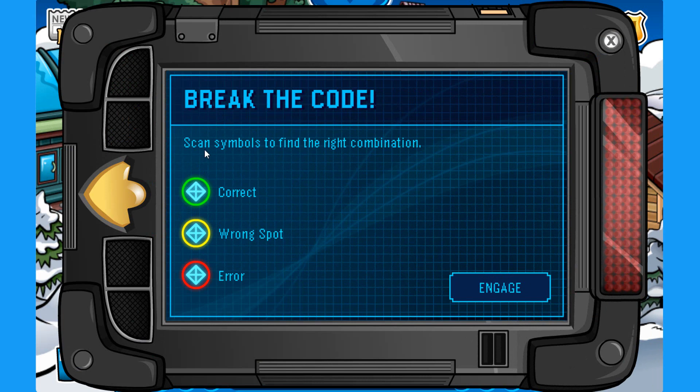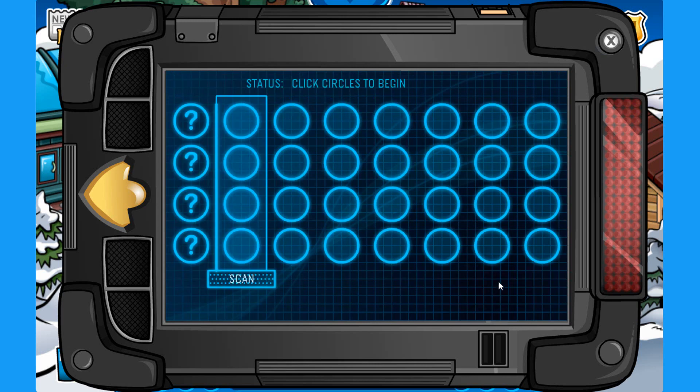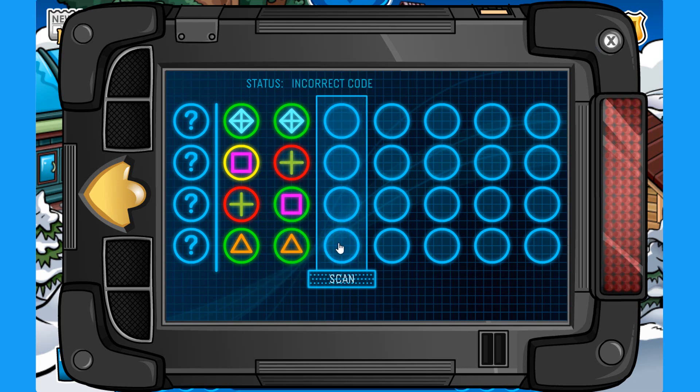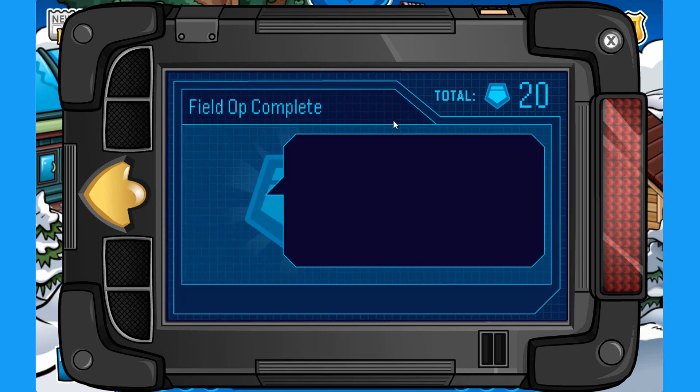So, break the code — scan the symbols to find the right combination. Alright, this one is fairly easy, it's just like the last one I guess. Let's see — we have two symbols correct. So let's try different ones now. Maybe this one over here? Alright, one more left and we should be done with this. Let's try this little rhombus. And there we go — third try, we did it!